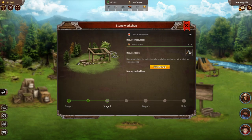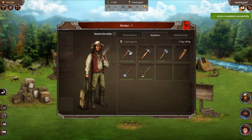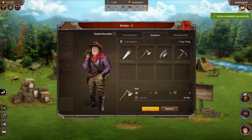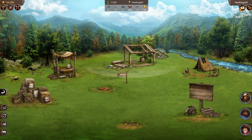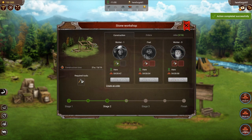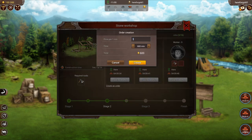We've fast forwarded, we have all the new resources, and we can get started on stage two now. There's another construction time, so I'm going to equip all my workers with the necessary equipment so they can build. I'm going to put them all to work for the maximum amount of time and then create an order just like last time so I can get this finished a little quicker.